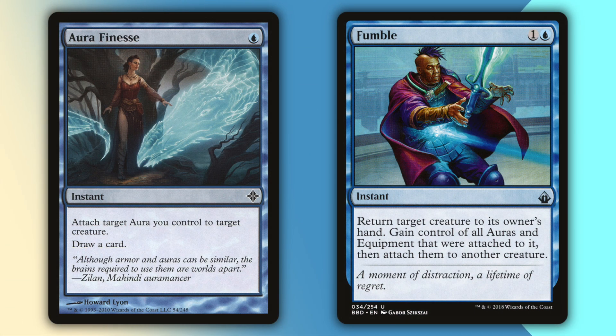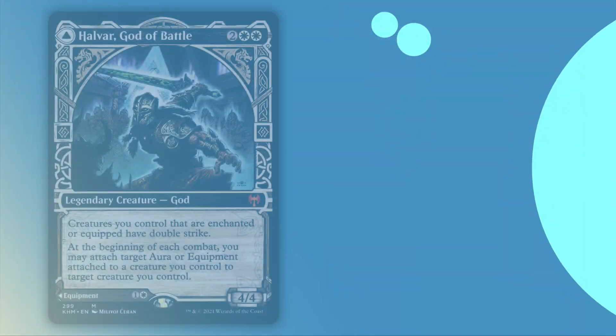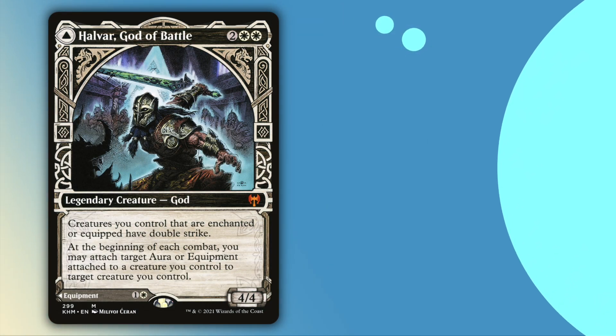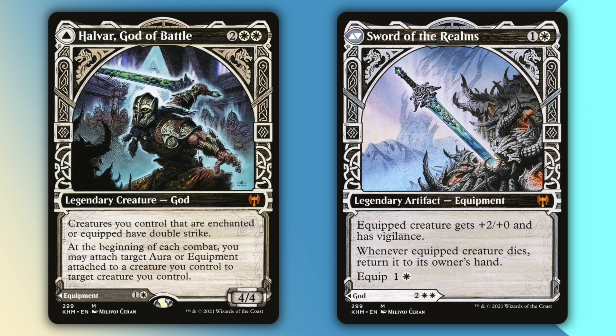Aura Finesse and Fumble will both let you maneuver your auras around the board at instant speed. This is helpful when a creature you've enchanted is about to die, or to move all the buffing auras to one creature in preparation for a lethal attack. Codsworth Handy Helper and Arden Intrepid Archaeologist will also let you bounce around auras, though only during your turn. Codsworth is really, really good in this deck, as it gives aura ward as well as helping you cast your auras. Halvar, God of Battle, will let you move stuff as well, but also give all your stolen creatures double strike. There is a flip side to this card, Sword of the Realms — it isn't really that good, but it is there if you want it.